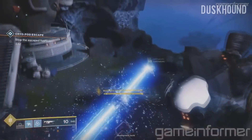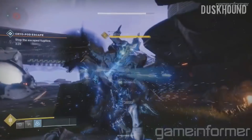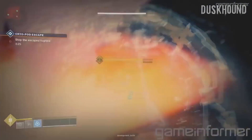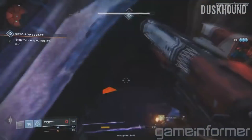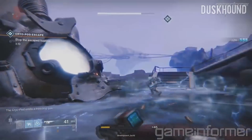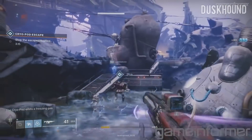They then show off a brand new public event where we have to kill a prisoner from the Prison of Elders. This prisoner comes from a pod and you just have to kill him to do the normal version of this public event. At this point in time, we do not know how to make it heroic, but I'm interested to find out what happens when we do.